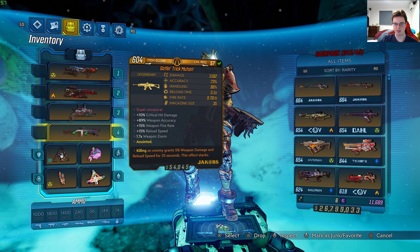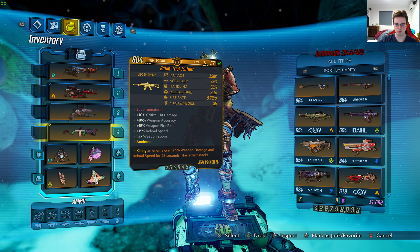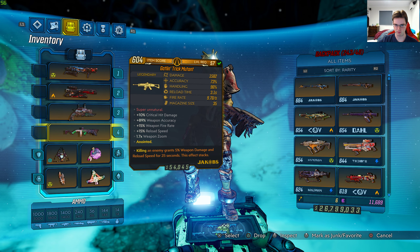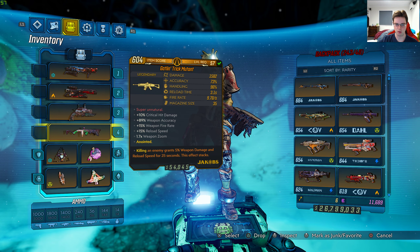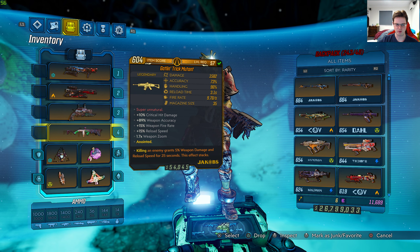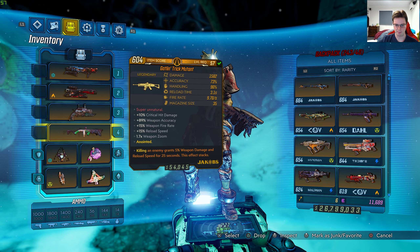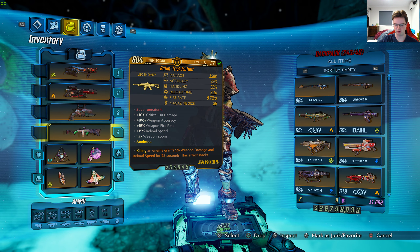It's level 57 with 1582 damage, 73% accuracy, 96% handling, 3.1 seconds reload time, 9.72 fire rate, magazine size is 35, and the red text is 'super unnatural.' It gives plus 10% critical hit damage, plus 89% weapon accuracy, 15% for both weapon fire rate and reload speed, 1.7x weapon zoom. It's anointed — killing an enemy grants 5% weapon damage and reload speed for 25 seconds, and this effect stacks.